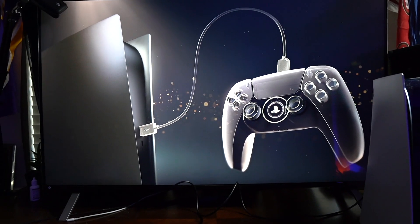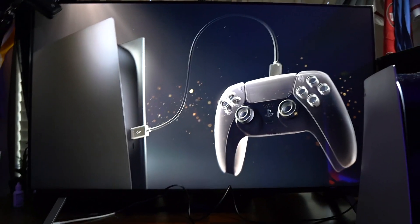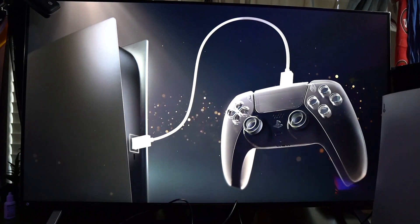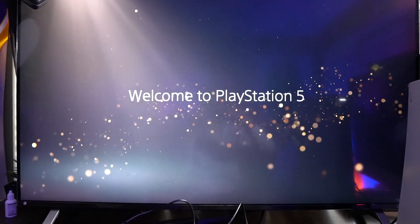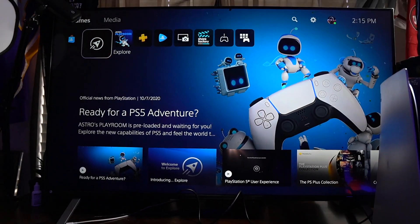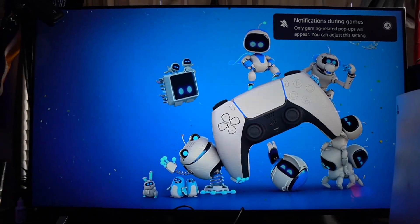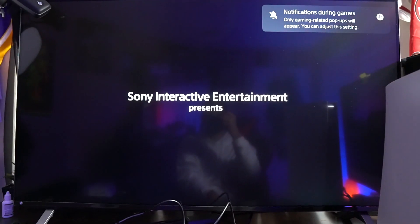This is a little different from the Xbox one. I like the little music and everything they got going. That looks crazy — as you can see we got the little light glowing. I didn't even notice that till right now. Okay, should we try Astro's Playroom real quick? See what this is all about and what the controller feels like.